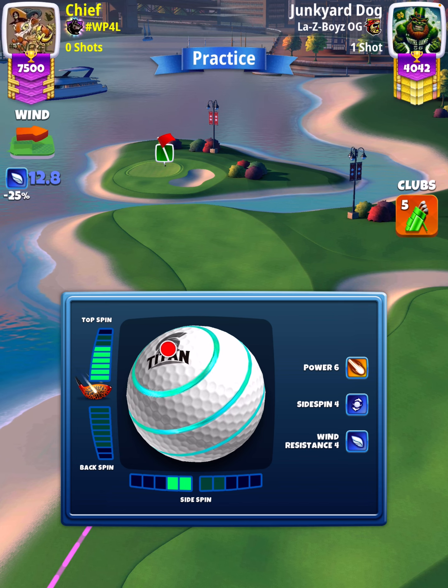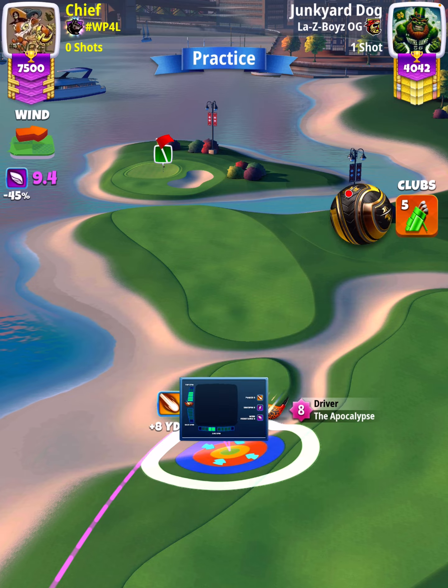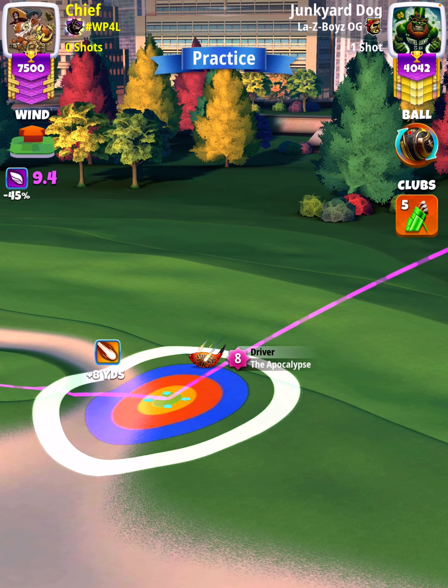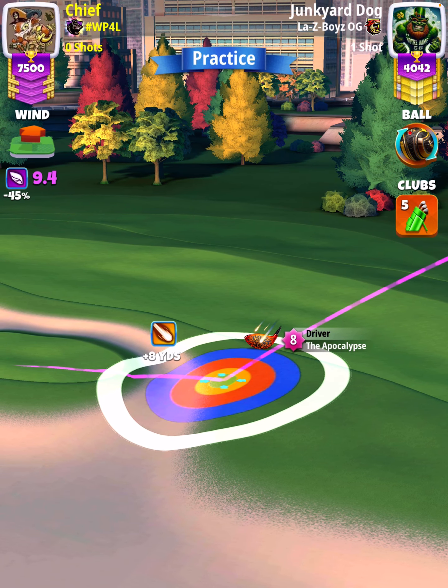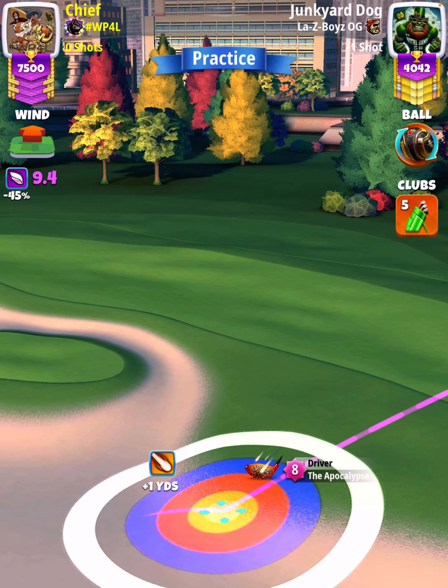Apply six top spin with two left spin, then swap over to our Kingslayer. Apoc level 5 users don't quite have six top spin available, so just use max top spin. Then we'll do a little push up after we adjust. P0 max plus 20 elevation is our adjustment.